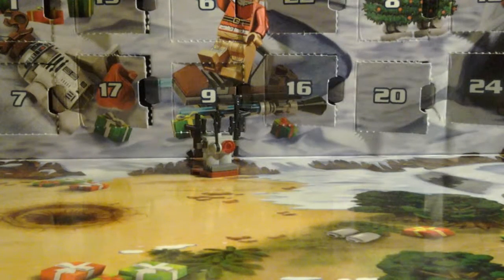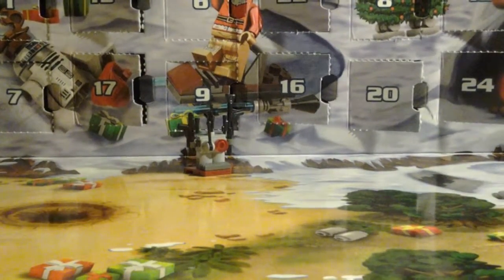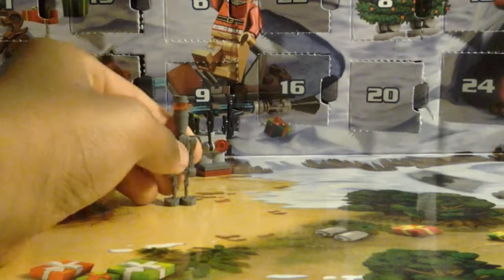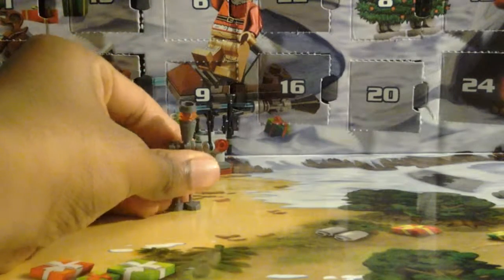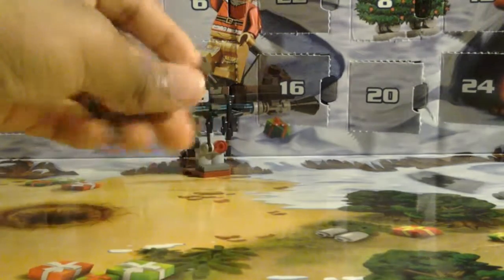Now let's go on to 13. Okay, it's at the top. I'll reopen these — I'm just going over these as a little mini review. For day 13, we get a droid. It looks to be some kind of astromech droid, but I'm not really sure. Please tell me in the comments what these things are, because I'm not sure what some of these awesome creations are — they all look cool.